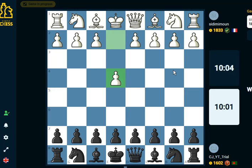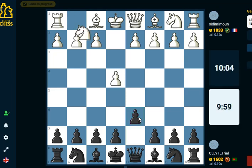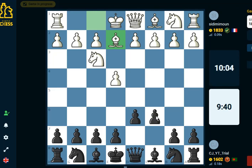We got a strong opponent. They played e4, so we're going to play the Pirc Defense. It's been a long time since I've played the Pirc defense. After Nf3, we've got a couple of options for developing — going here or going here, all of them look rosy.